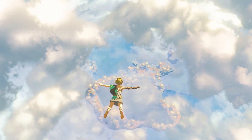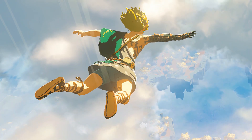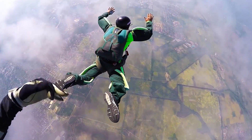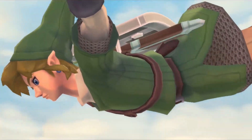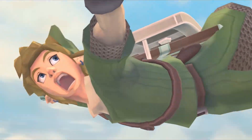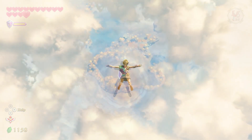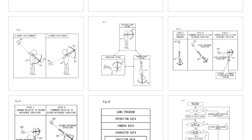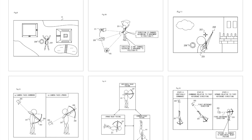One of the first things we noticed in the teaser, aside from the sky itself, was the way Link was falling — facing down, arms outstretched, in a similar way to that of a skydiver. A pose also known as the arch. For many of us this was an immediate callback to Skyward Sword, a game which also featured sky traversal and a similar way of free falling when dropping down from great heights. This opening shot is the only footage we have of Link in free fall, so prior to the publication of the patents we had no idea if there was more to it.